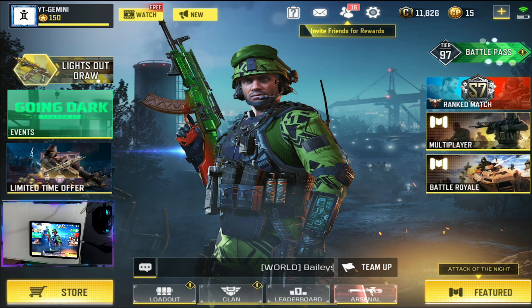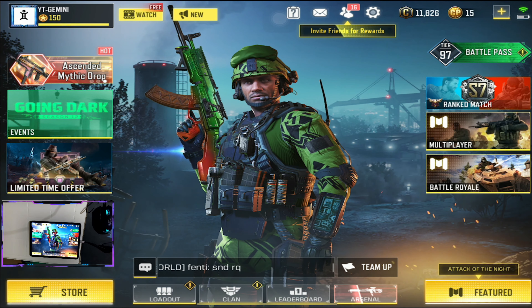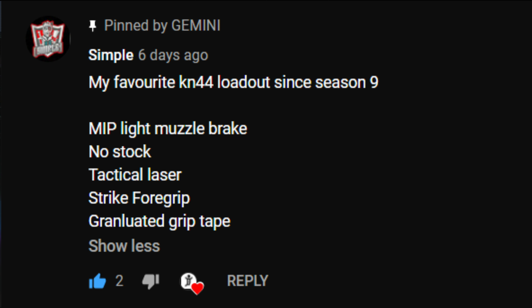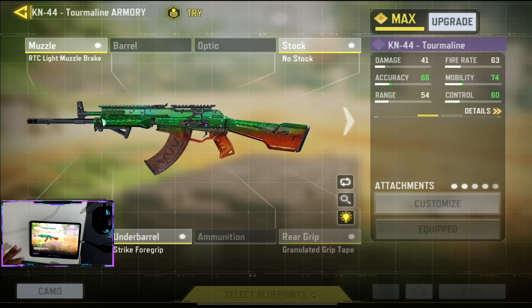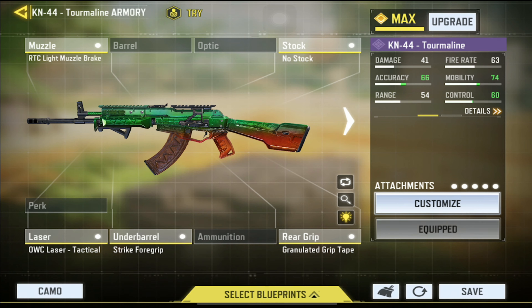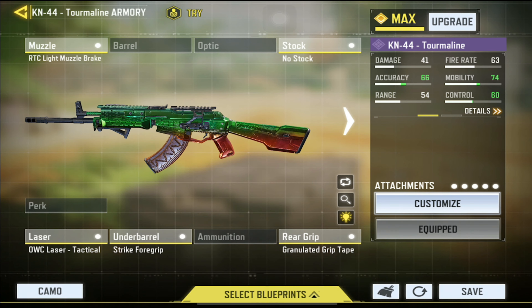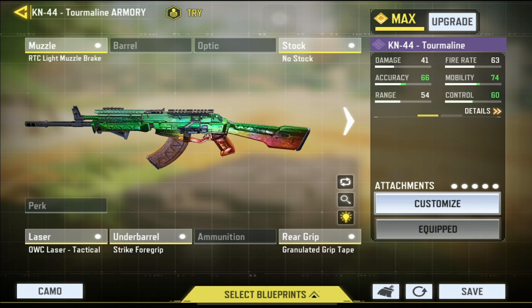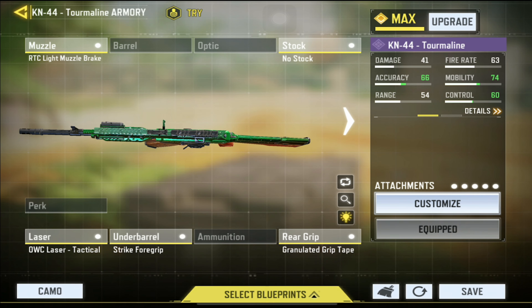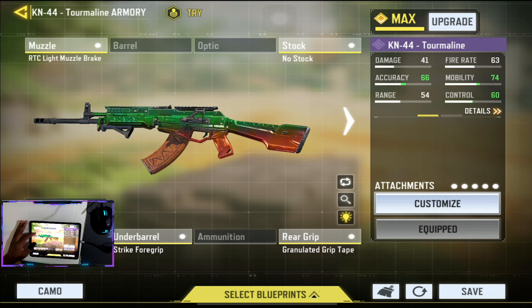Welcome guys, Gemini again with another video — today is the third subscriber loadout gameplay. This one is from Simple, as you'll see displayed on screen. He's saying use this loadout, and basically this is the RTC light muzzle break, audible laser, tactical strike, four grip, and granulated grip tape along with no stock. Personally I like the KN44 a lot so this loadout should be fun. Based on the statistics shown on the right, accuracy and mobility are high, control is decent — it's a pretty decent loadout. Let's see how well it works in game. Shout out to Simple for this loadout.